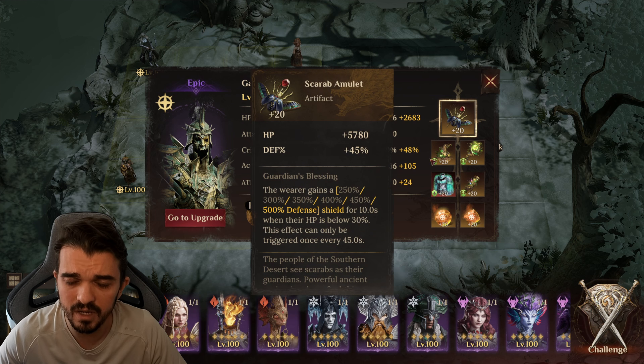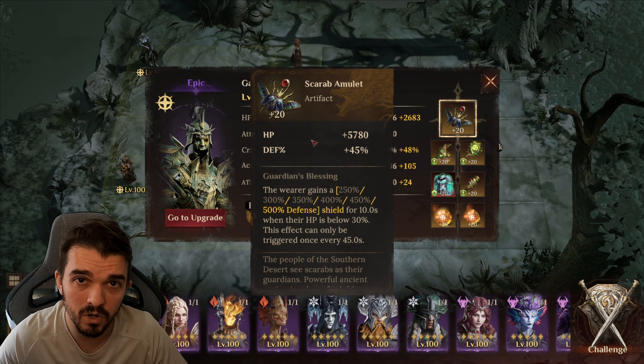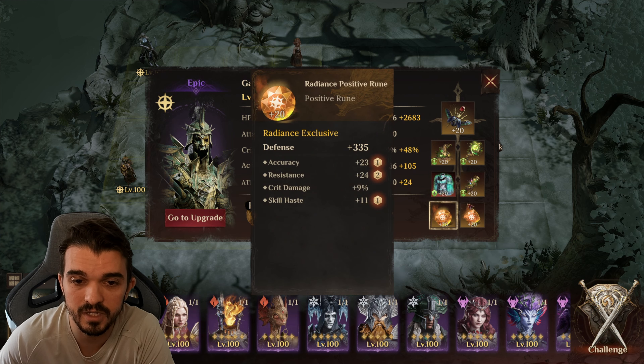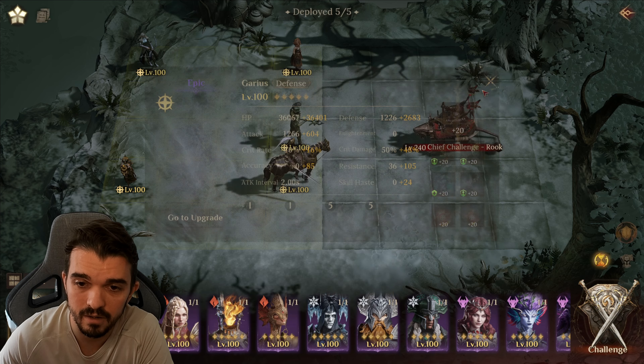We have Garius with Scarab Amulet. You can use whatever artifact you want, at least if it gives you more defense stats, just to increase your healing — should be fine. Don't use the staff, because this guy ignores shields. So this is pretty basic: defense, defense. You can use some more defense here, defense percentage here, and here.